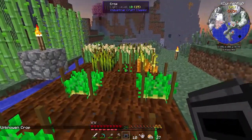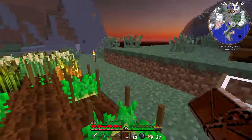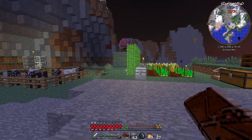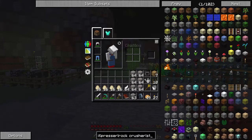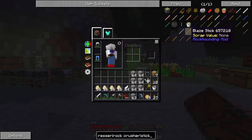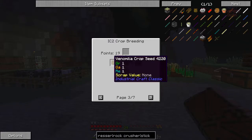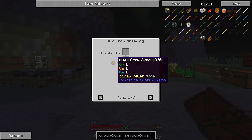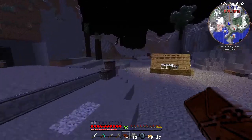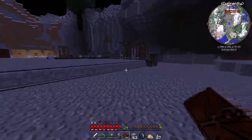Unfortunately the watering can doesn't work on it, but we're gonna let that grow and hopefully it will turn out to be something we want. What we're trying to get with the IC2 crops is stick reed, which will give us sticky resin. To get those there are a couple of different ways — coffee, tarawort reeds, black thorn — but pumpkin and wheat can give us that right off the bat.